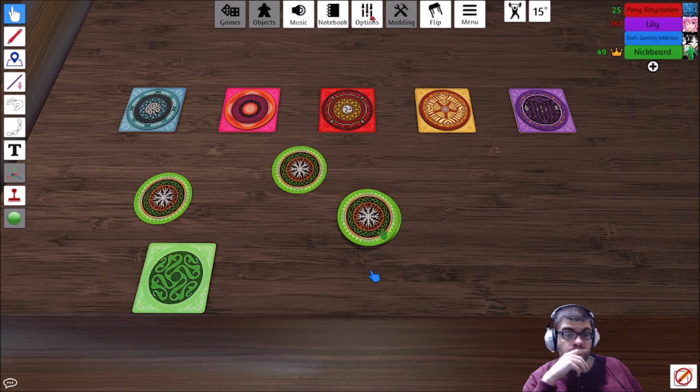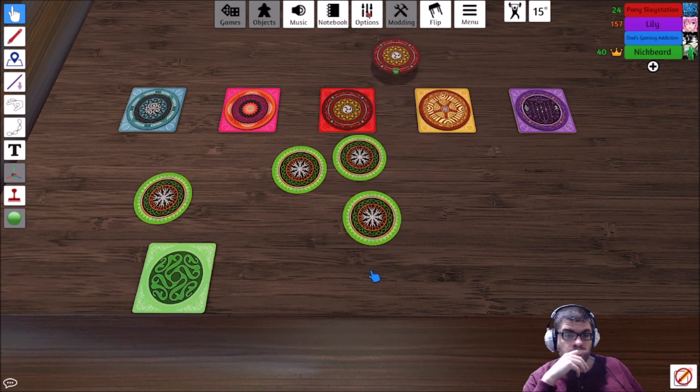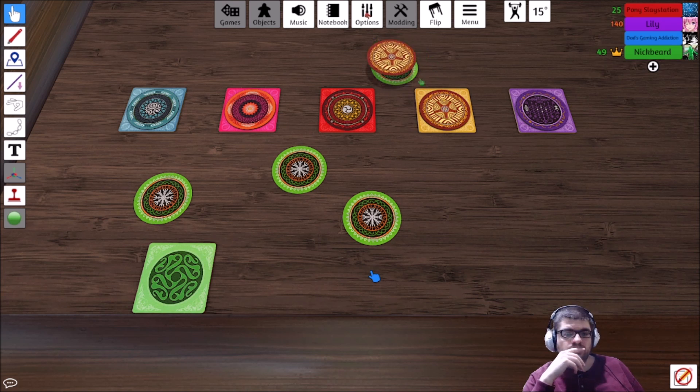No, no. So these things - let's say this is the pile right here. Someone put down this one, I put down this one, and on their next turn put down this one. It's a stack, gotcha. And you have to go from the top to the bottom. I see, okay. I thought it was scattered too.